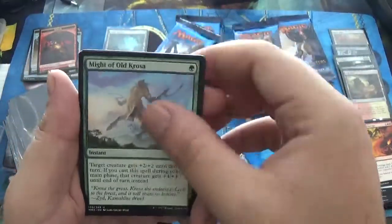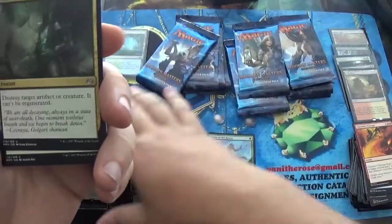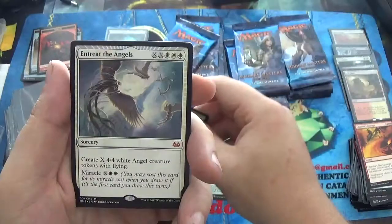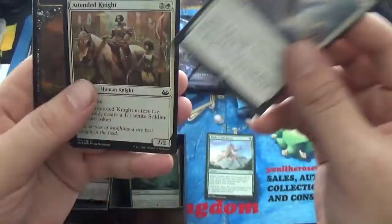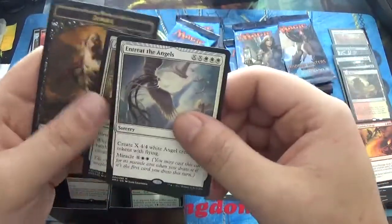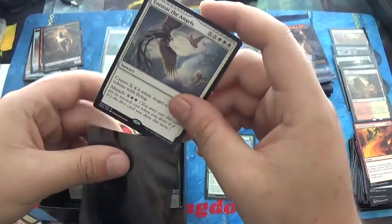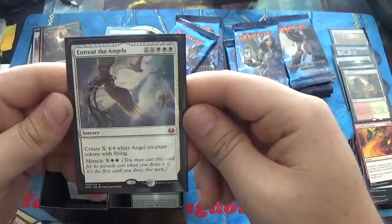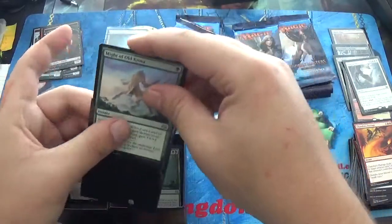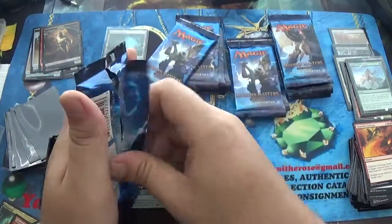There's a Mite of Old Krosa — go ahead and put that down here to get sleeved. A Putrefy, a Baloth Cage Trap, and Entreat the Angels. It's not bad — it's our first Mythic, with a Foil Attended Knight. Could have been a little bit better, but I'm not going to complain. I do kind of like that card. I like Miracle cards — I just love them. We're going to sleeve our Mite of Old Krosa and keep cracking, baby.